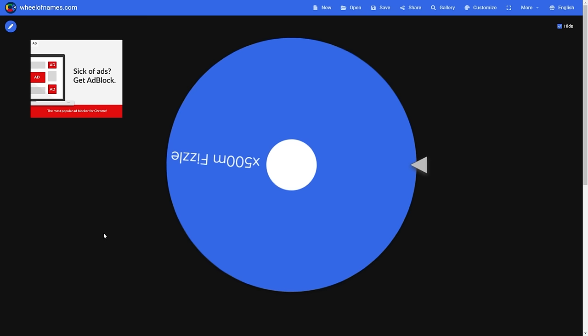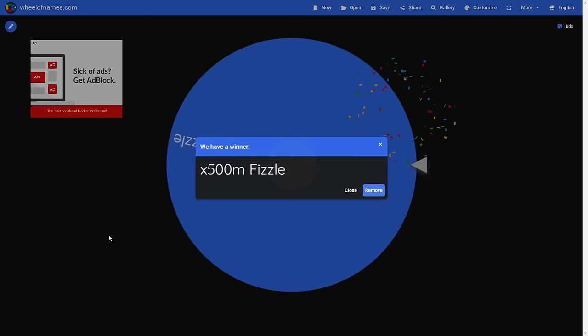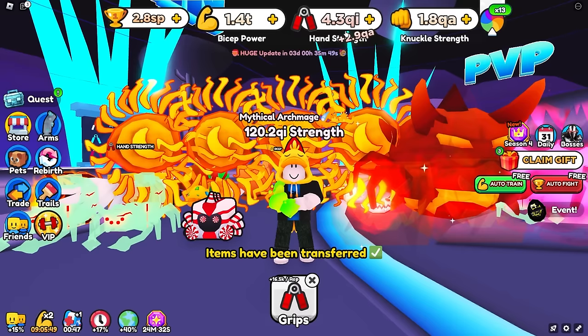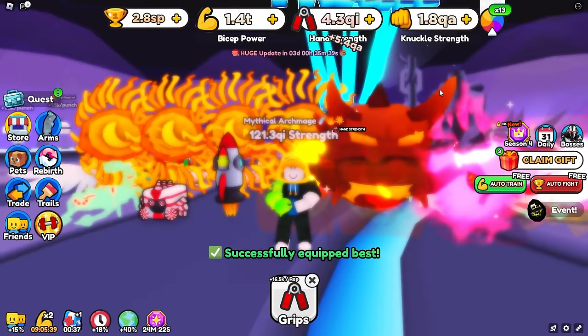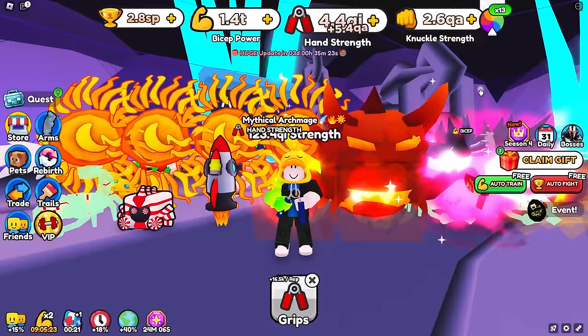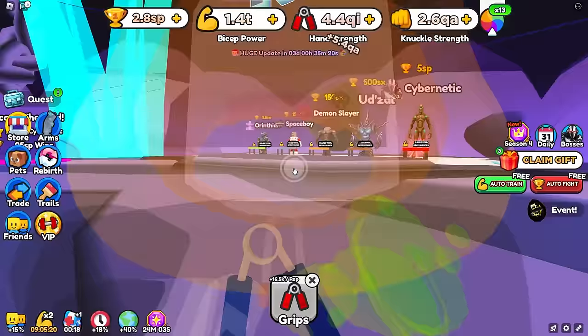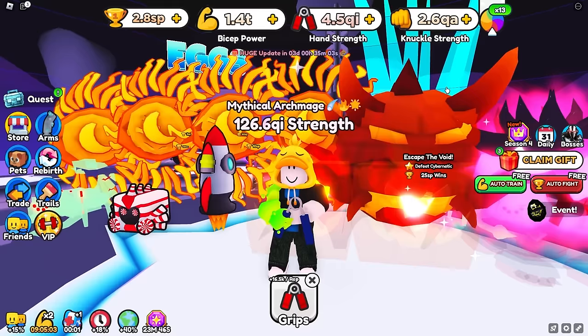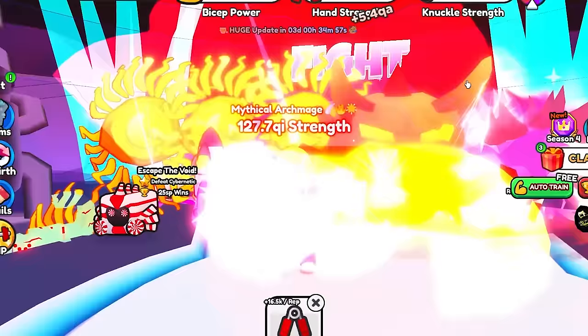Everyone knows what pet I'm getting next — the 500 million multiplier best pet in the game, Fire Fizzle Dominus, is now coming home. The wheel is completely empty. We're currently getting 3 QA every single curl, and now equipped we're up to 5.4 QA — virtually doubling the strength we're going to get. I think I'm down to sit here for the next however long it takes to get enough strength to at least beat the Orinthian. We have all 40 pets — some very bad, some very good.